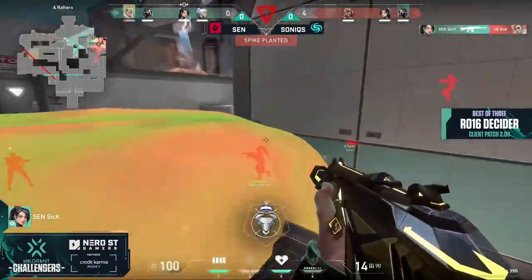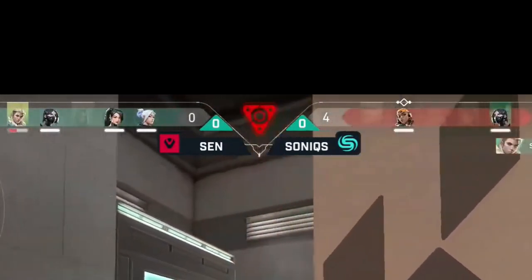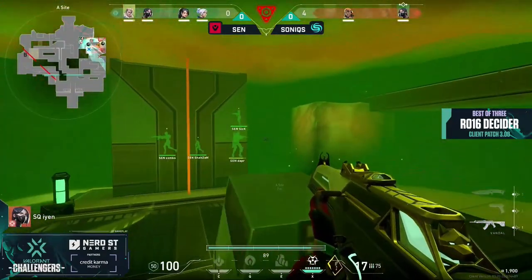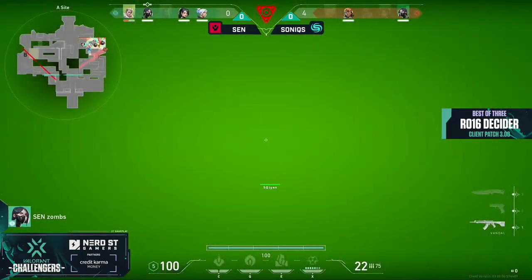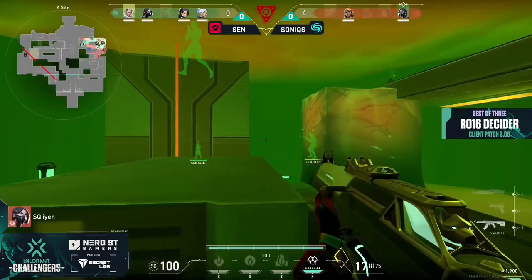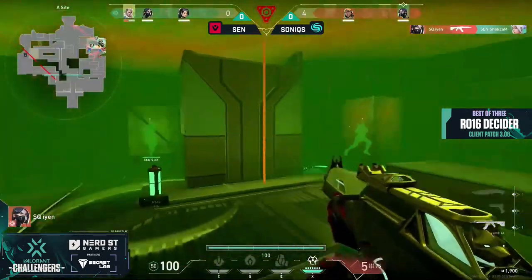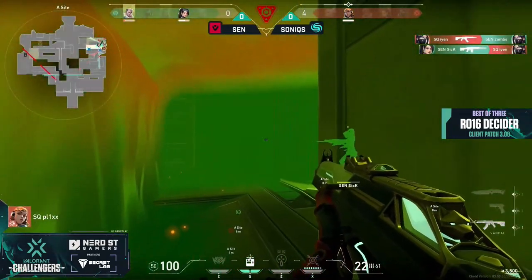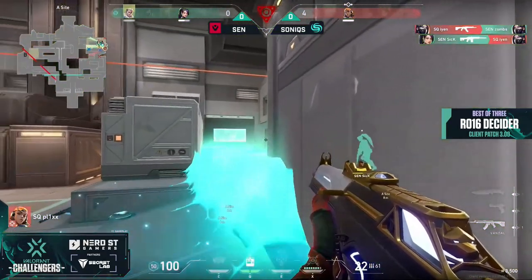Sick plays it well from up top, and Sentinels finally have the advantage that they want — a 4 vs. 2 post-plant on A. All they have to deal with is that pesky trickster Iron in his Viper's pit, and that weird raise on the periphery. An unfortunate recon dart from Dapper allows Iron to sit pretty behind a pixel dodge and lie in wait for an unlucky Sentinel. Two would be even better, but the refrag is there, and the pit is gone. Plix stands alone in a 1 vs. 2 — and well, this clip will speak for itself.